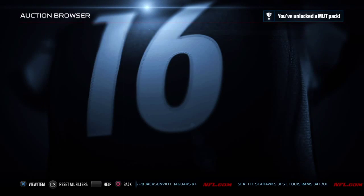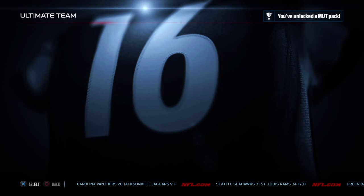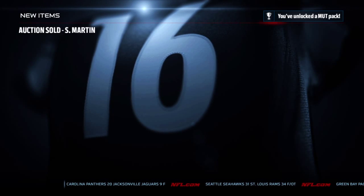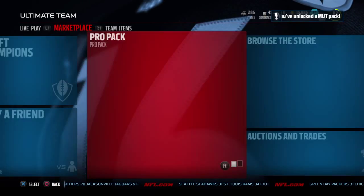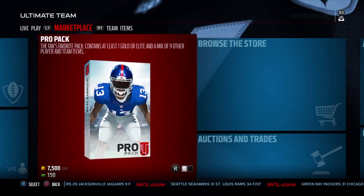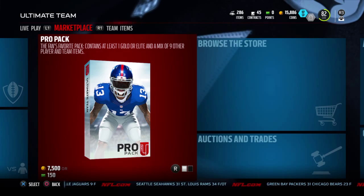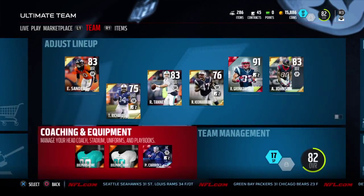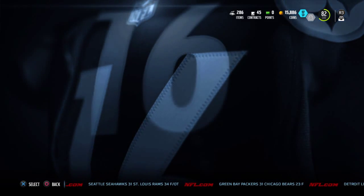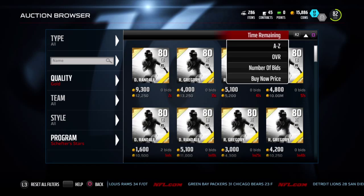What the heck, it says I've unlocked a Mutt pack. Oh, it sold — very nice, sold pretty quickly. I've received a Mutt pack. I clicked on it, it doesn't matter. Let's go check out what this guy's stats are looking like.